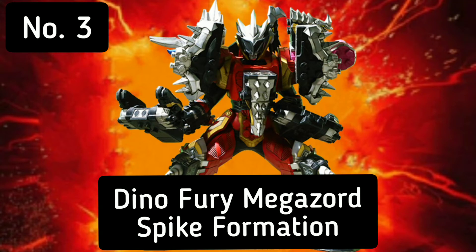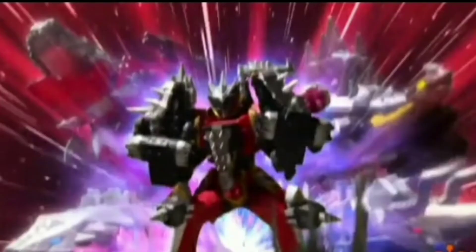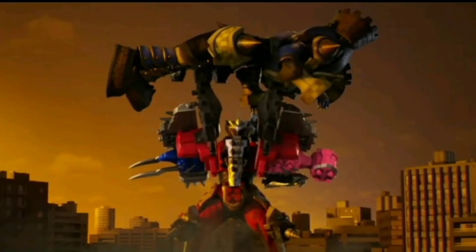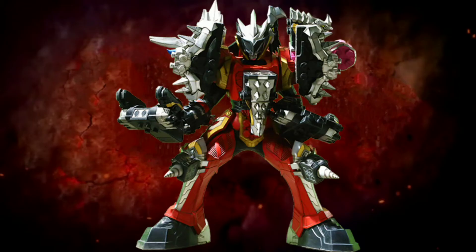At number 3, we have the Dino Fury Megazord Spike Formation. This formation debuted in episode 7 and this form integrates the Stego Spike Zord into the Dino Fury Megazord. This form enhances the strength and even gives an ability to shoot Spike. I place it on the 3rd position because it's literally a tank with amazing strength but slow in speed.